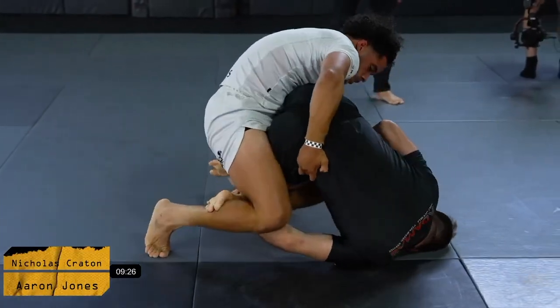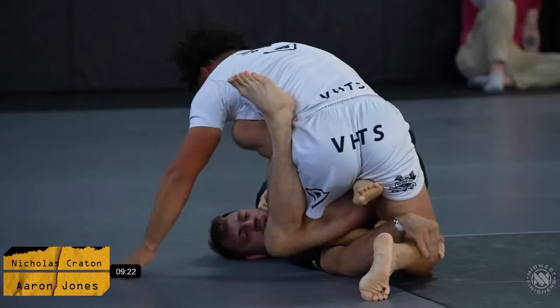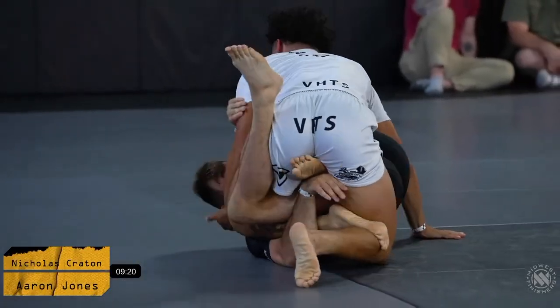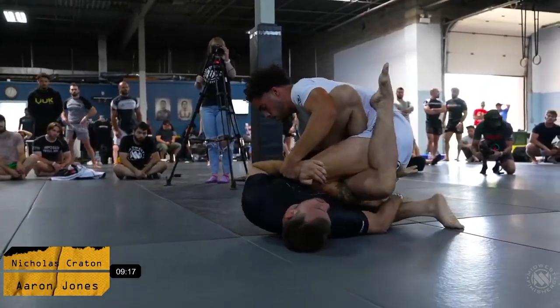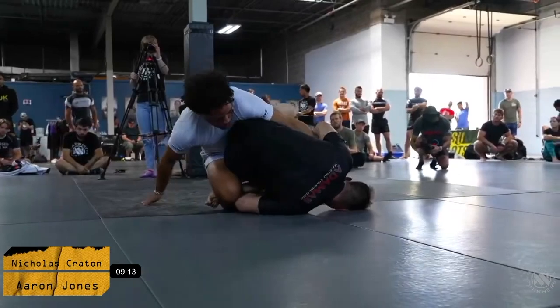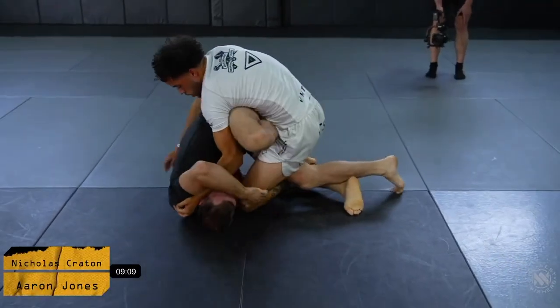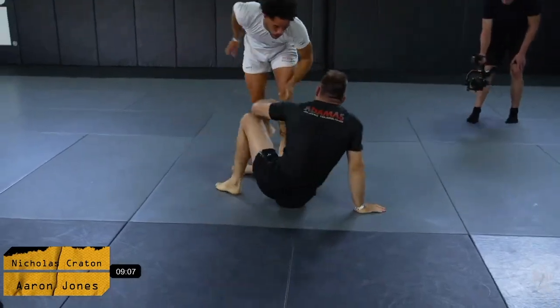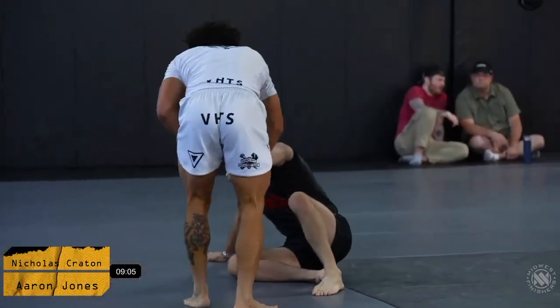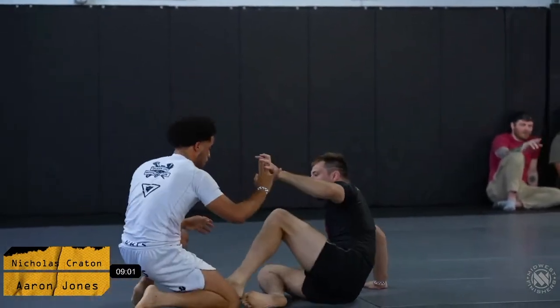Nick has to be a little cautious of Aaron getting his back and exposing it. Aaron doing a very good job at keeping those legs triangled, making sure that he doesn't get his leg extended and keeping a good base. But Nick doing a good job at making sure that he's keeping them off balanced, trying to pull that heel in and unlock the triangle. Aaron did a beautiful job escaping that entanglement early on — he has to build a little confidence that he can get in and out of those leg entanglements if necessary.